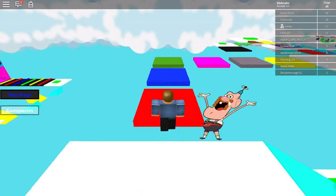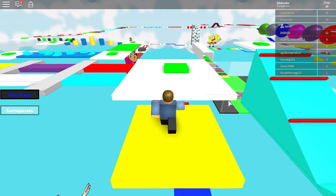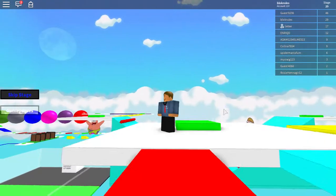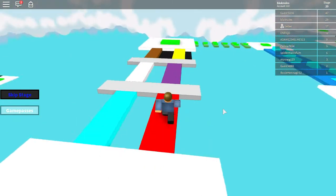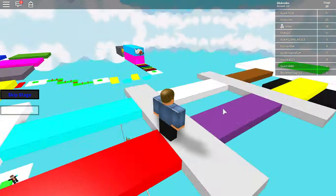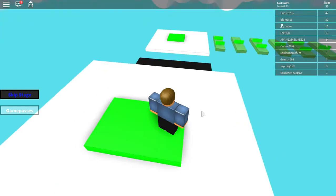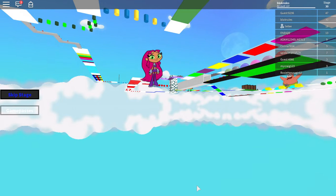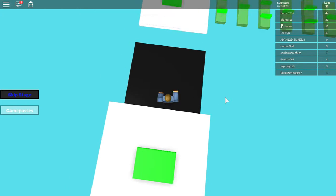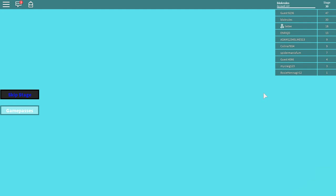It doesn't say how many stages there are, so I have no idea how many stages I have to complete. You can see that one's fake because my camera goes through it, and this one is a solid block. That's a big jump — I thought, how is that a stage? Because it's not a very big level but that jump is so huge.